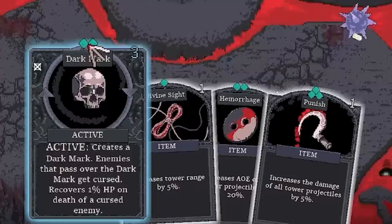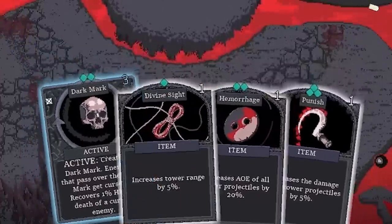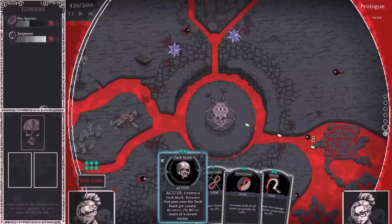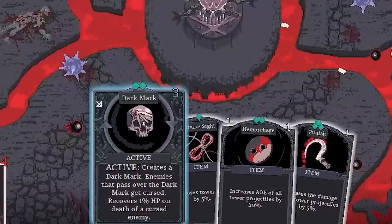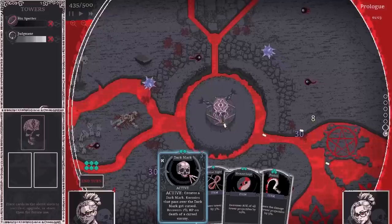Now you can see at the top each card has these little green diamond things — that's the cost of each card. Bottom left shows how many we can play each turn, so we can only play six. And the color of the card indicates how good it is — the blue one is the best, giving us a special power we can activate at any time.